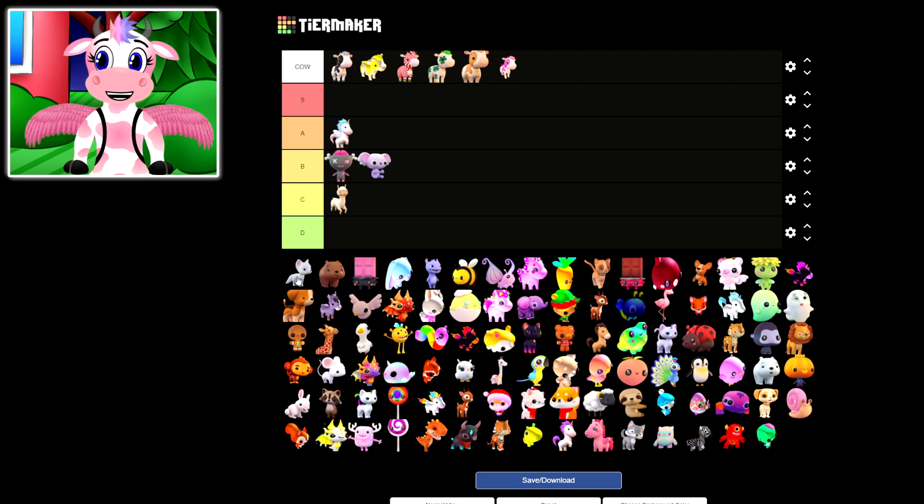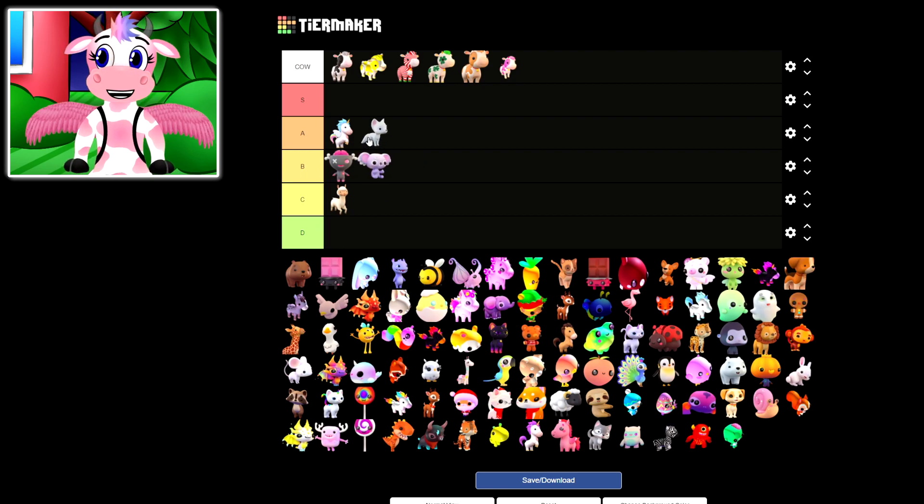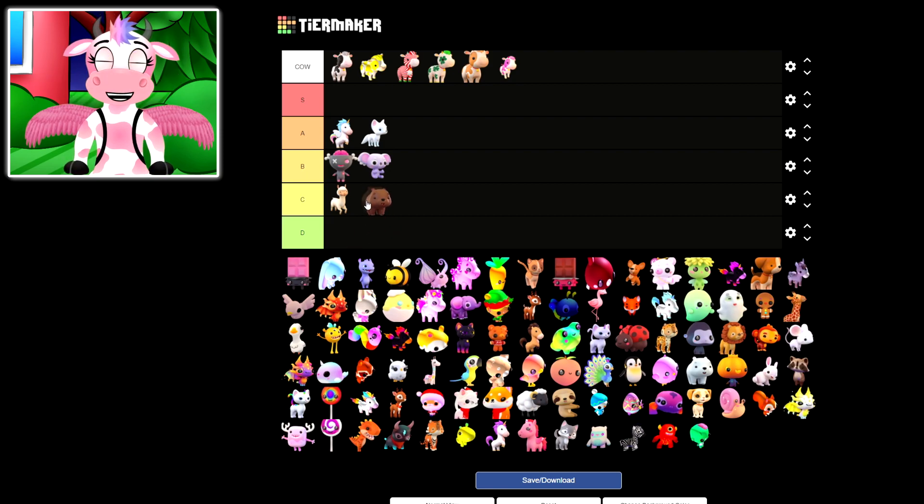Now our next one is the Arctic Fox — it's really rare too. I never get these when I open pet pods. This is actually really cute, so I'm gonna go ahead and rank this one an A! Now our next one is the normal Bear pet. I think I'll just go ahead and rank this one a C, mainly because this is a pretty basic pet, but it's definitely not one of the worst in the game right now!